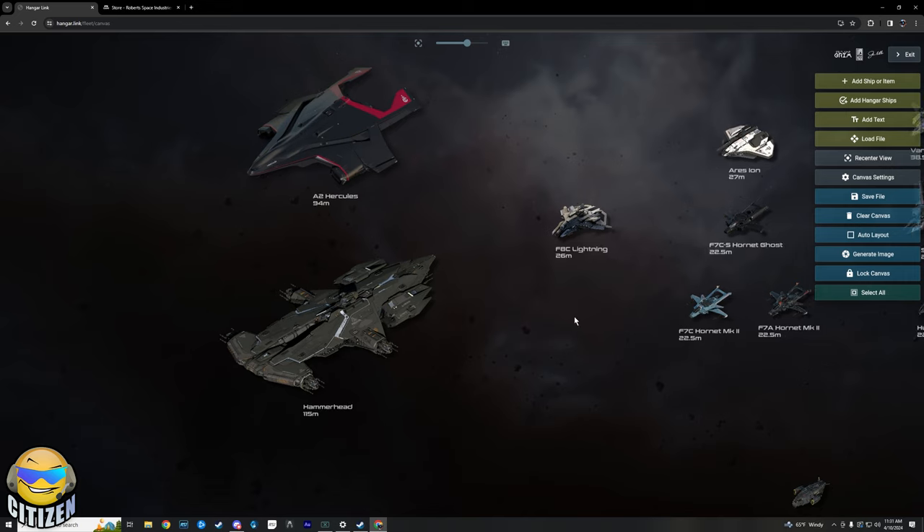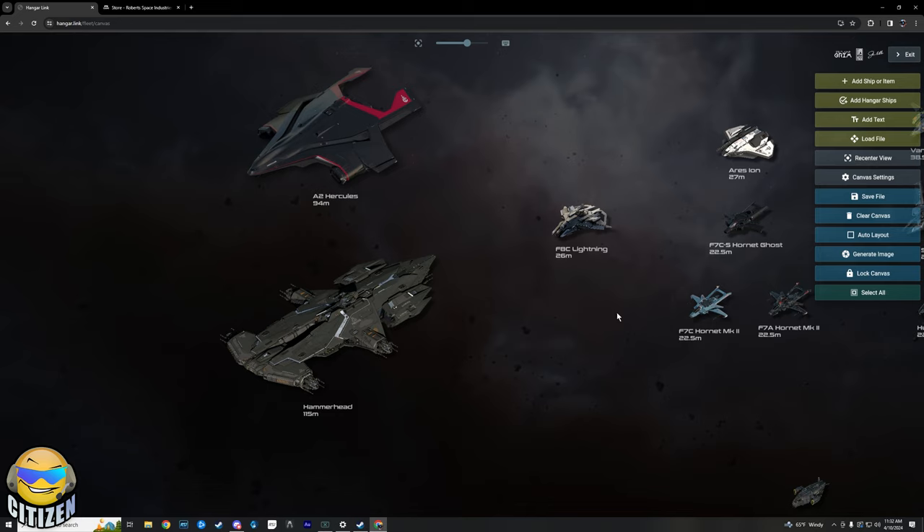The TL;DR is it's much more efficient to have somebody in another fighter than to have somebody in a turret on these larger ships. Hopefully they can fix turrets by IAE at the end of the year. Personally, I'd stay away from the Hammerheads and A2s for now. We'll see if the Perseus pops into the game; the Polaris should be this year. But really, it shouldn't be what you're thinking about right now — it should just be learning how to play the game.